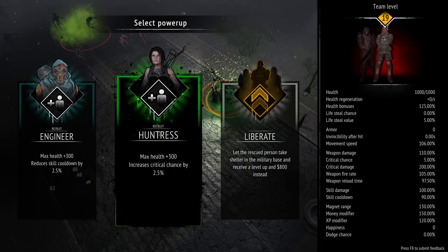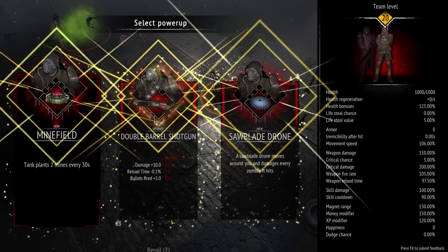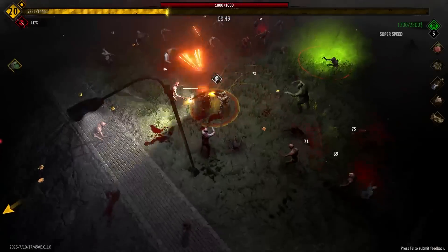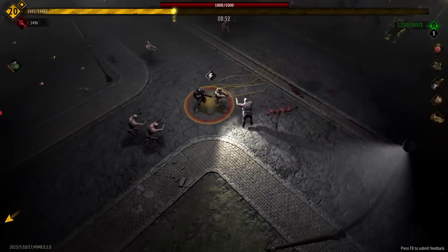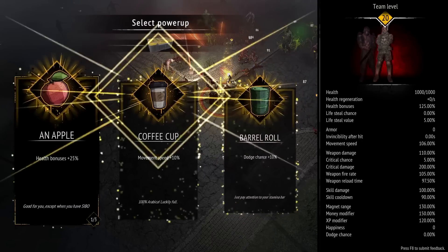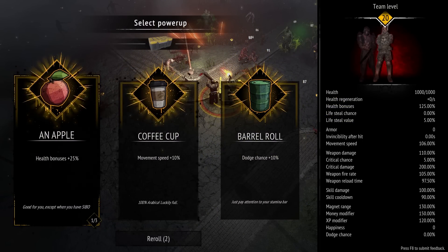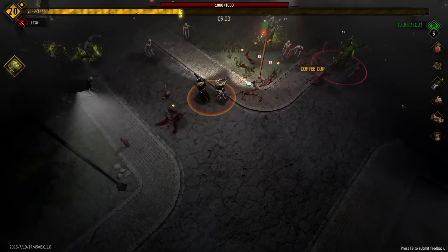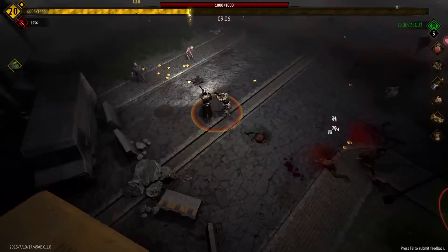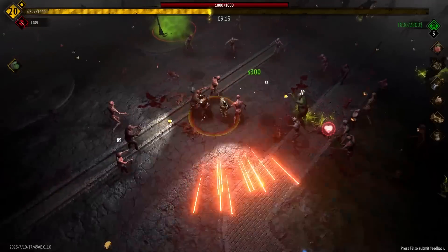I don't know if I care about either one of these — the skill cooldown is cool but I need the level-ups. I'm gonna reroll. I just feel like I need his extra gun. I'm just gonna take the cup — a little bit of movement speed never hurt anybody, just to make sure we're a little faster than the axe guys at the end. There's a magnet — we want that!